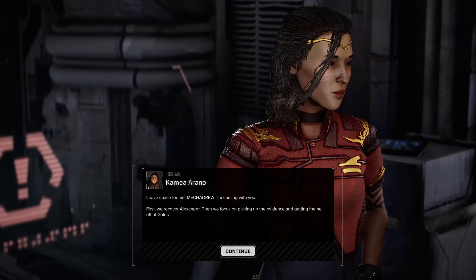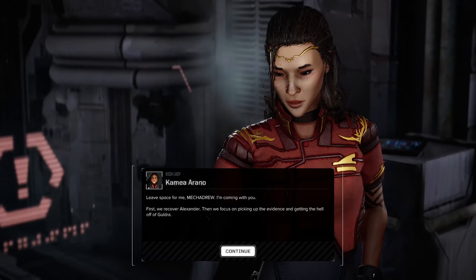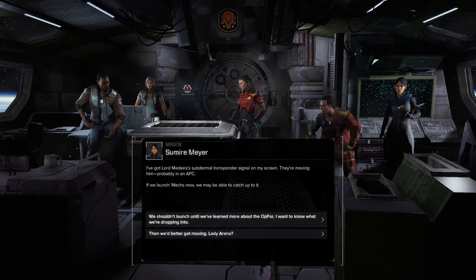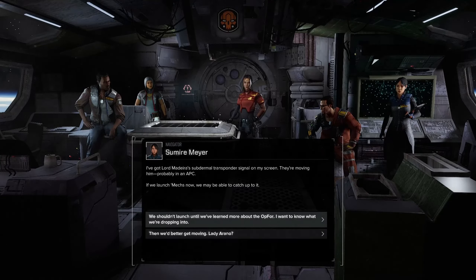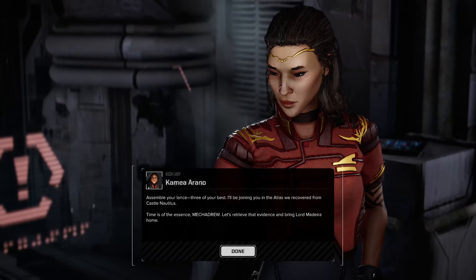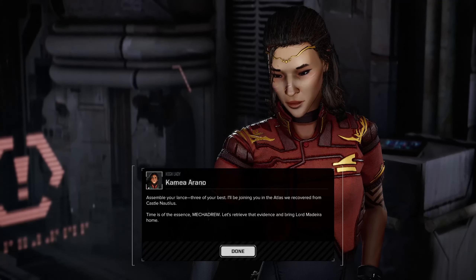Camilla wants to join us — she says leave space for her. If you have the Atlas, sure, otherwise stay home. The plan is: first recover Alexander, then focus on picking up the evidence. Lord Madeira's subdermal transponder signal shows they're moving him, probably in an APC. If we launch now we may catch up to him. Time is of the essence — retrieve the evidence and bring Lord Madeira home.